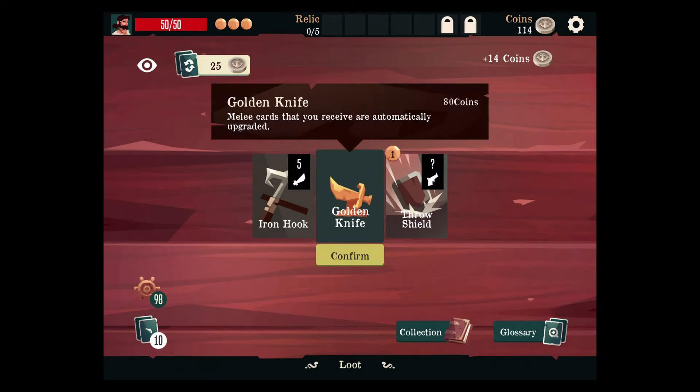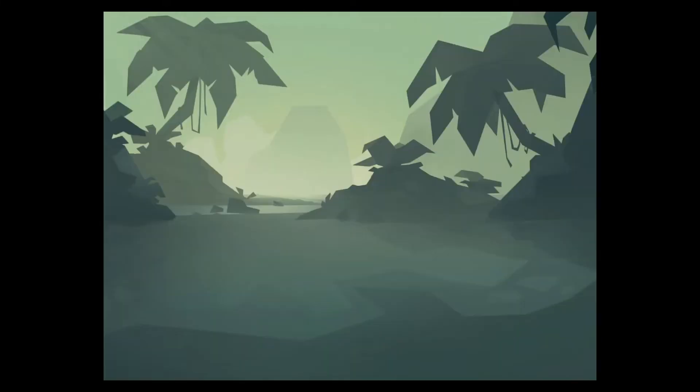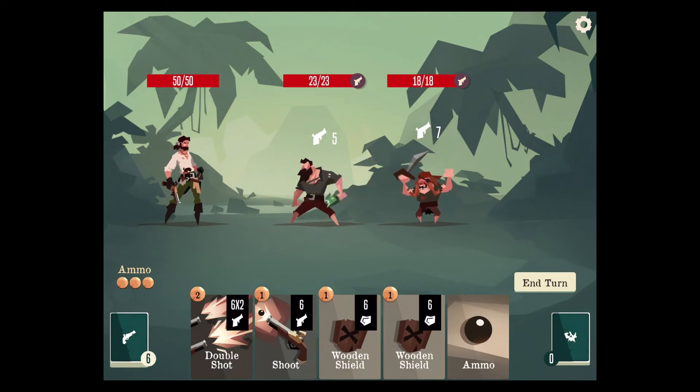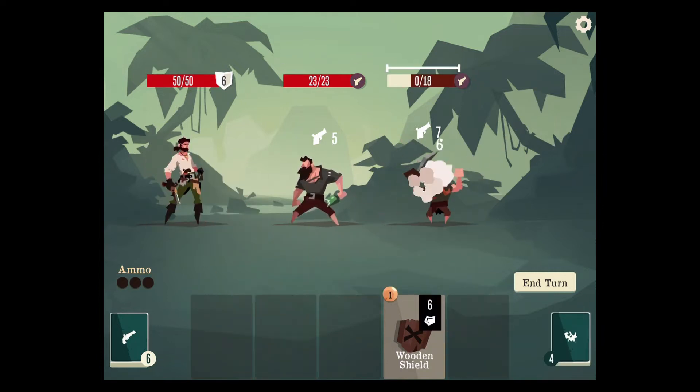Ironhook, golden knife — throw shield this early in the run! We have to try to make the defensive deck with Gunner. Maybe it'll work. We can take out this guy early; I think that's worth it.